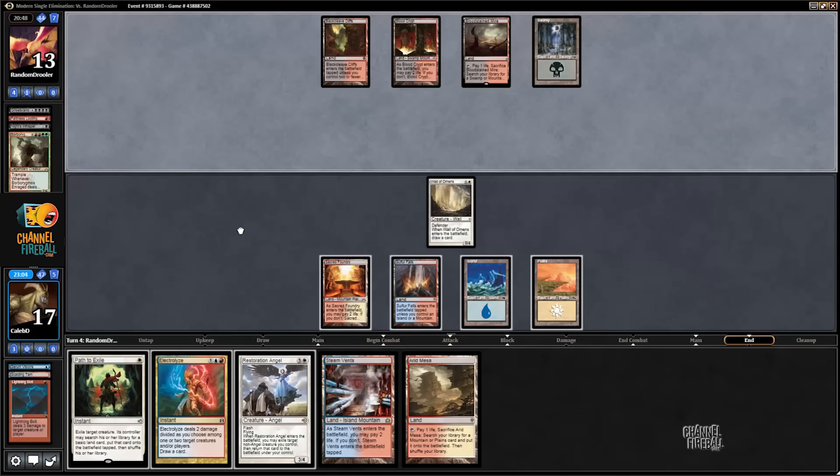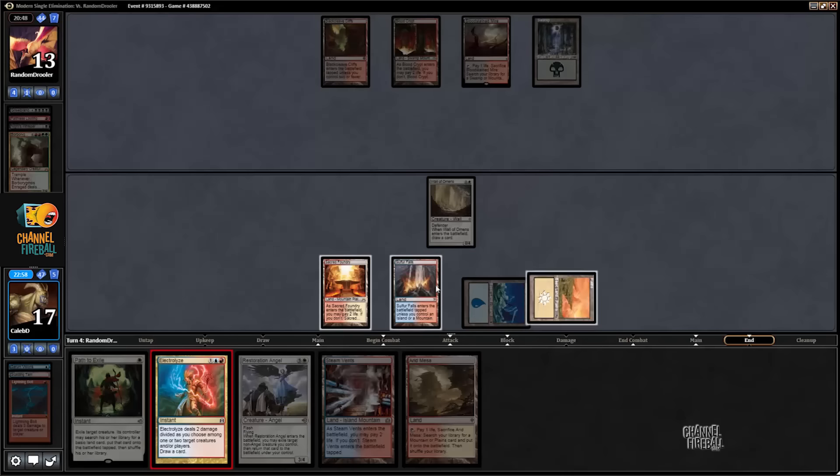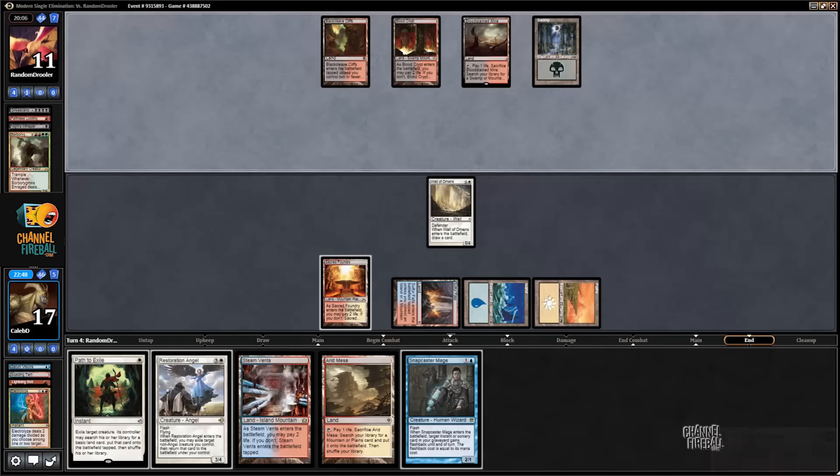They almost always kill by getting back Grizzlebrand, gaining some life. I'm actually not sure if I play Resto here or not, because I'm not holding up mana that way. I think I actually just cycle the Electrolyze — it seems a little counterintuitive, but being able to path a Grizzlebrand in response to a draw-seven seems pretty important. Taking one turn off attacking with Resto is probably not going to break me this game.